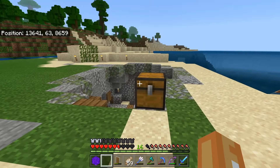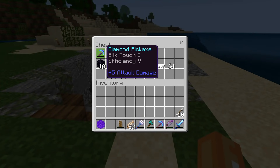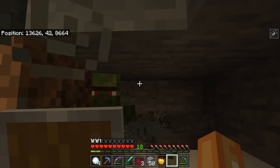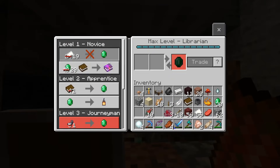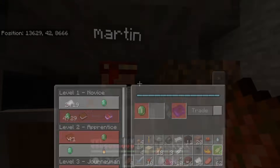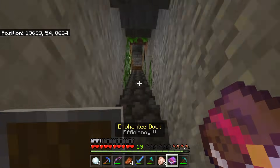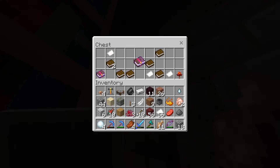To obtain this block, the materials you need are a Silk Touch and Efficiency 5 pickaxe. Meet Martin — he is our Efficiency 5 villager. It took me absolutely ages to get Efficiency 5; in fact, it took longer to get that than to get the actual portal block. For Silk Touch, I found a stronghold and it was the first book in a library, so I was super lucky.